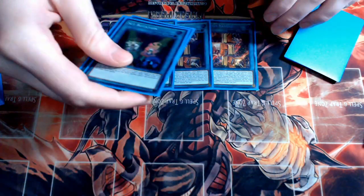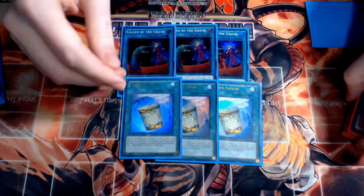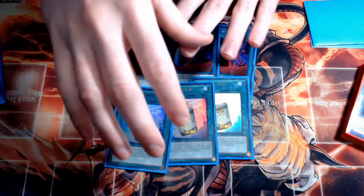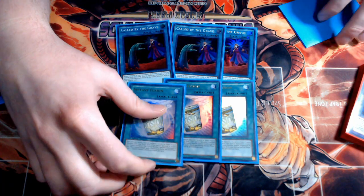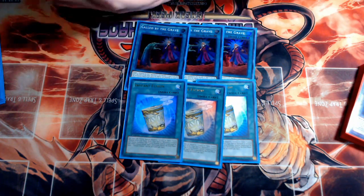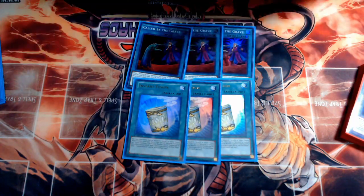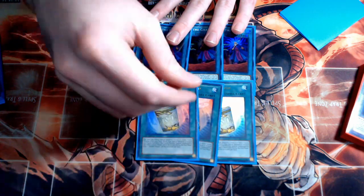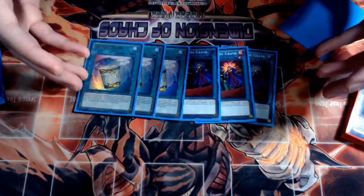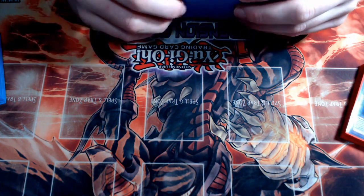Three copies of Called by the Grave so we don't get hand trapped, and three copies of Instant Fusion. I'm not playing Millennium Eyes right now but probably should going forward. If you want to focus on going second, play Thousand Eyes Restrict; if you want to focus on going first and forcing combos through, play Millennium Eyes — essentially giving you six cards that say 'no hand traps.' We might also be getting Cross-out Designator in Duel Overload, which could replace these, offering the ability to turn off not only hand traps but also negate your opponent's Buster Dragon. If that card gets announced, this deck list changes a bit.